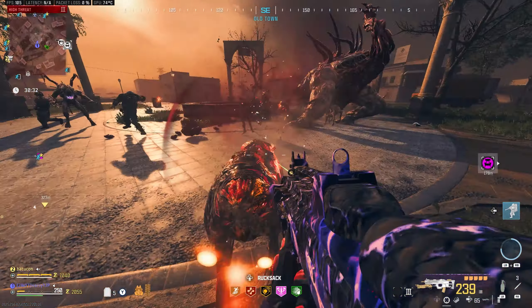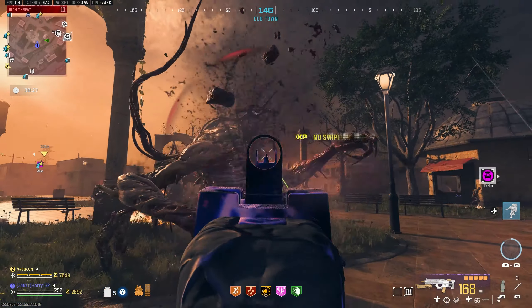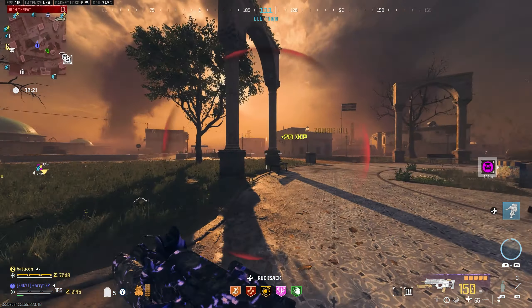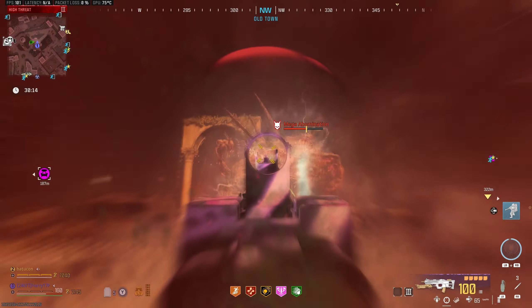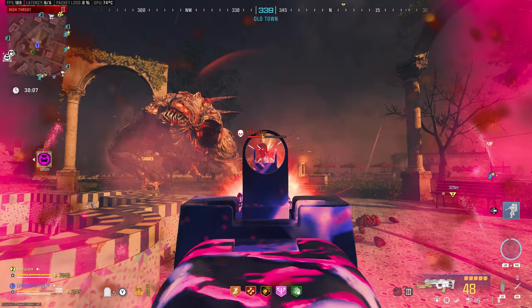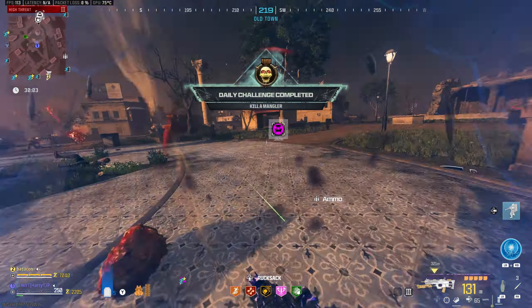Most of its health is already gone. We can just carry on shooting at it and keep firing the flamethrower at the Mega Abomination — we should be doing decent damage and we'll drop it with no problems whatsoever. Having the flamethrower on your gun is just such a broken little cheat code. If you've got a gun you can put it on, I definitely recommend it. We've also now got enough cash to go ahead and Tier 3 Pack-a-Punch.